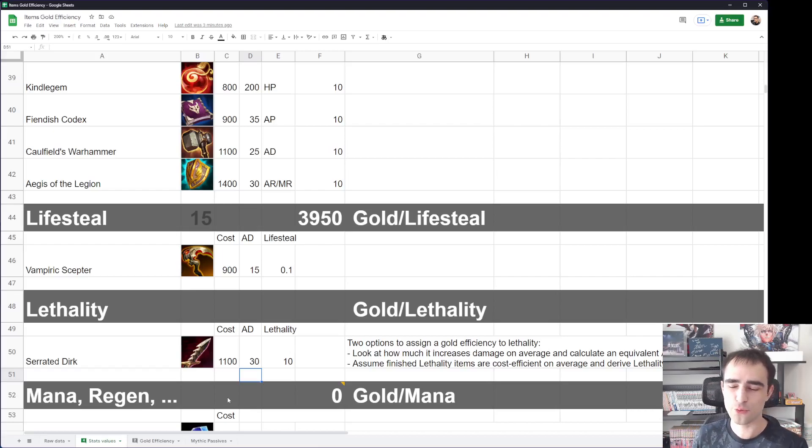The only things you cannot really assign a gold efficiency to are very unique passives like movement passives — Galeforce, Hextech Rocketbelt — Stasis passives like Zhonya's, or Revive like Guardian Angel. Those ones are very hard to quantify because they don't give you gold in a straightforward way. They have very specific use cases — there are situations where they give you thousands of gold in value, and many situations where they literally do nothing until you activate them. But having the threat of them is also a very big part of those items.